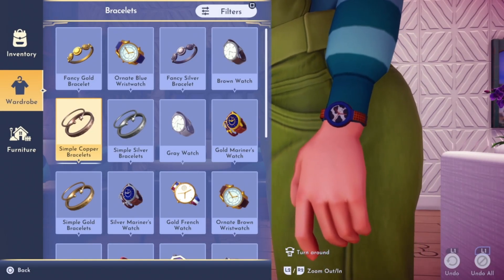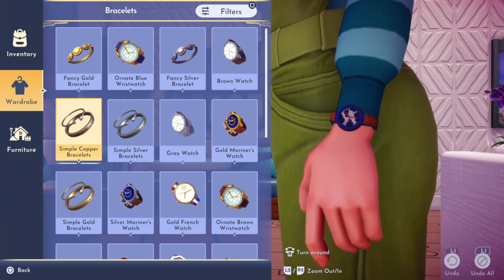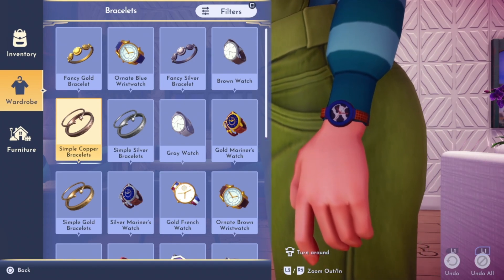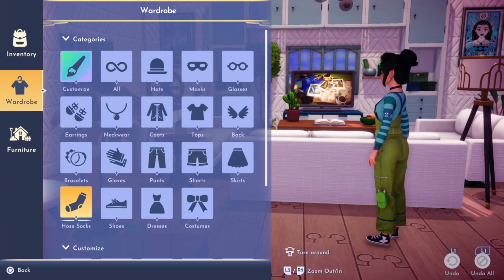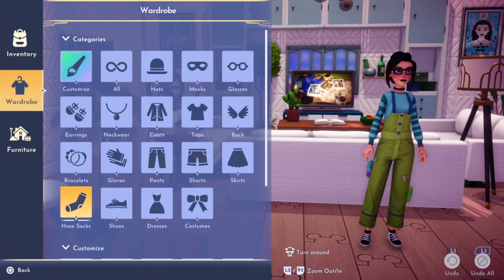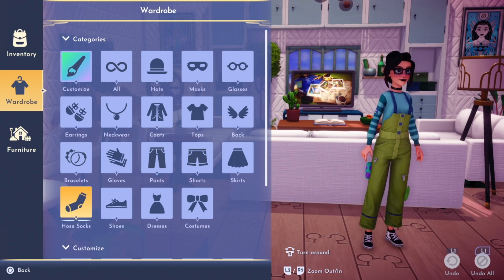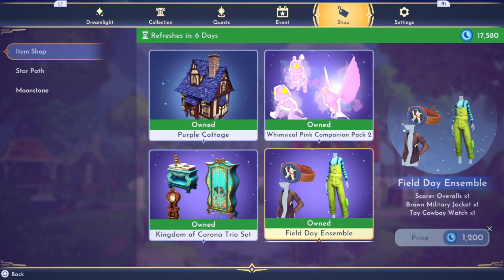Before I get into the overalls, this is what the watch looks like on person. I feel like you could probably use this watch with anything. Most of the wrist accessories are small enough to where you don't really see them while you're running around in game. This is what the overalls look like — I think they're pretty cute. You can definitely tell it's a Monsters, Inc. outfit, but the overalls are super cute if you're into an overall type look and want to make it colorful. The watch definitely doesn't match the overalls, but you can't really tell about the wrist accessories most of the time, especially if you're just running around your valley doing chores.